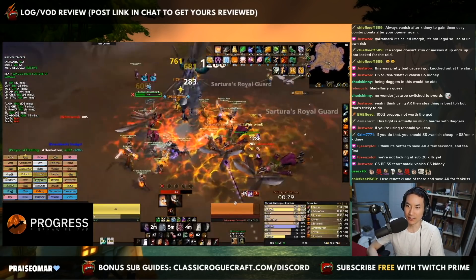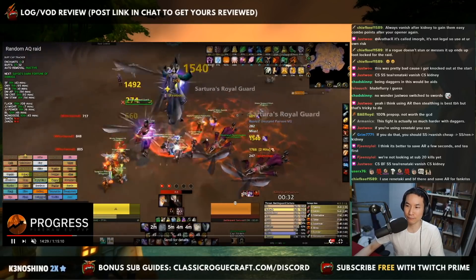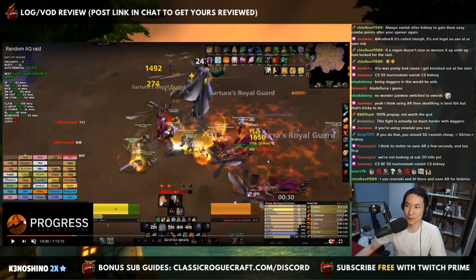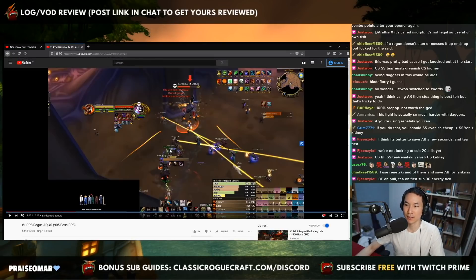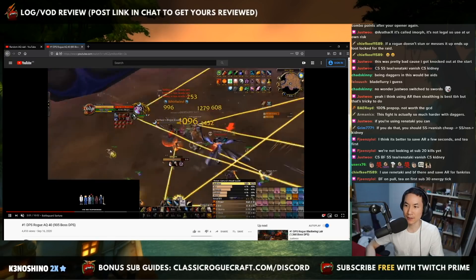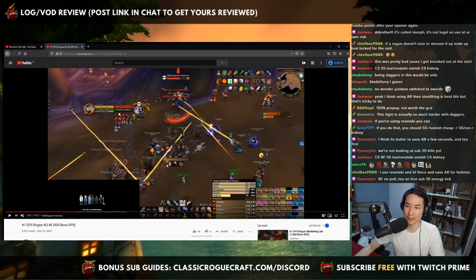It's tricky to get full value here. Fienzi got really good value because he was able to cleave those two guards and then cleave the guard with the boss. But a lot of the time you're not going to get that ideal BF positioning, and it is going to go to waste. On Just Wu's kill, when the guards were all dead, he still had 7 seconds of Blade Flurry up. So the play is: BF on pull, and then AR early into the rotation.